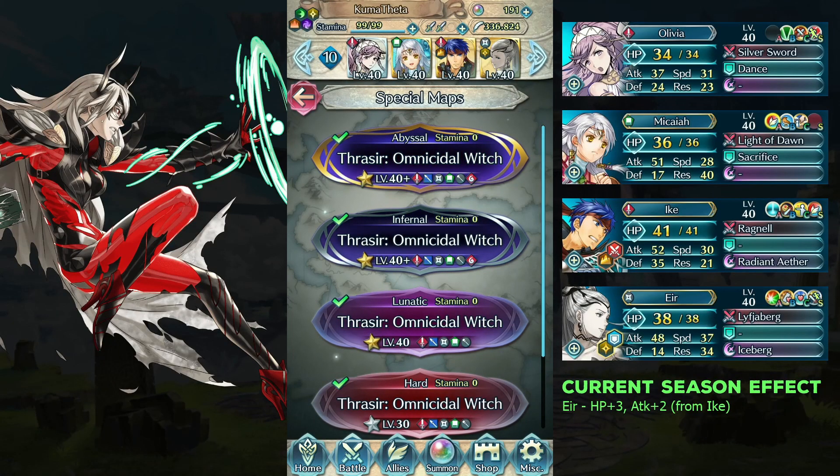Hello everyone, I'm Kuma. Here is my second free-to-play solution for the abyssal map of Mythic Hero Battle Vashir, with no skill inheritance. This is just an optimized version of my first solution, that's why we are using the same team as before.